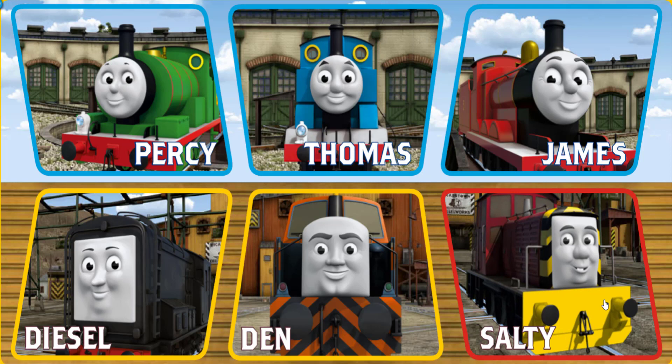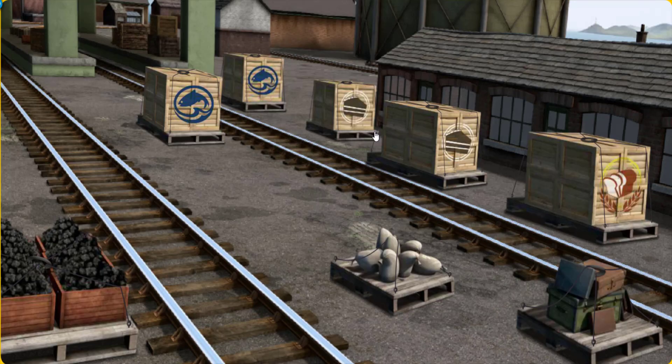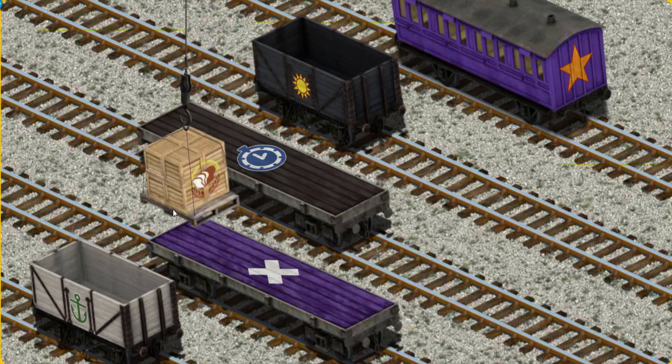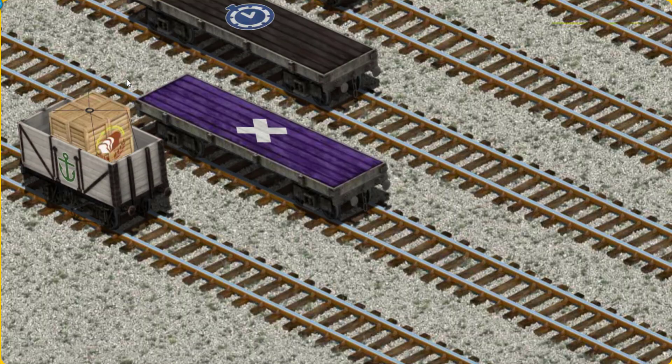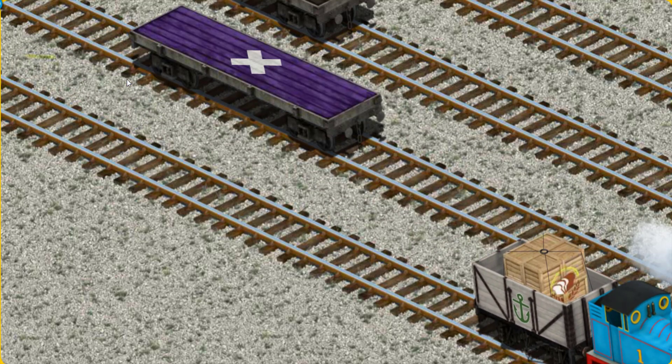It's a busy day at Brendam Docks. Thomas and his friends have many deliveries to make. Choose who will make the next delivery. Thomas must deliver the crates of bread to the fair. Show Cranky where the crates of bread are. That's not what we're looking for. Show Cranky where the crates of bread are. You found them! Let's lift and load. Now the cargo must be loaded. Show Cranky where the white cargo car with the picture of a green anchor is. You found it!